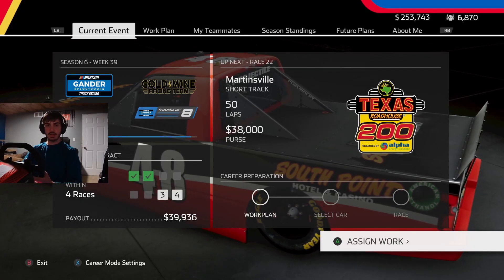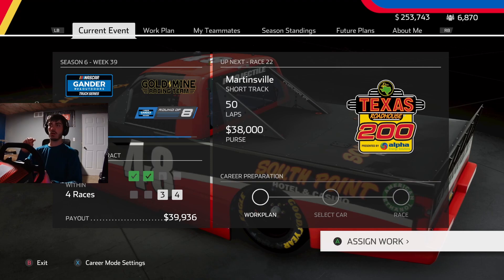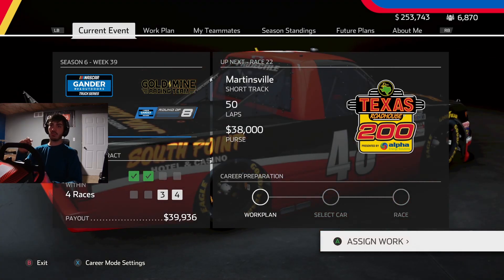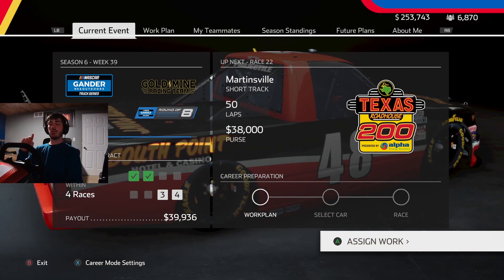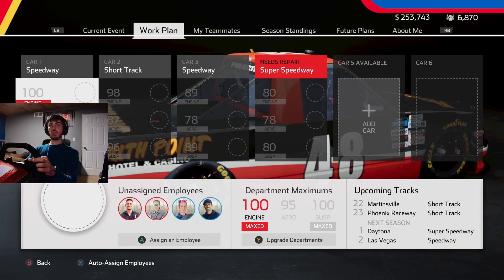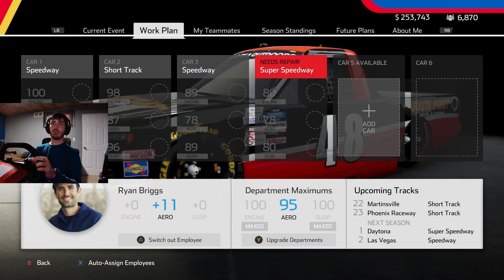Welcome back everybody to another NASCAR Heat 5 career mode episode. Today we're off to Martinsville and Phoenix, so it'll probably be a shorter episode. We need a top five at Martinsville to stay on track for four top fives in four races. If we get that top five, there's a good chance we can upgrade the aero department, giving us a fully maxed out truck for the championship race at Phoenix.